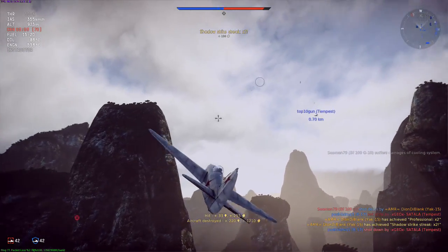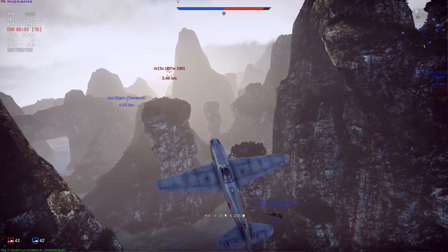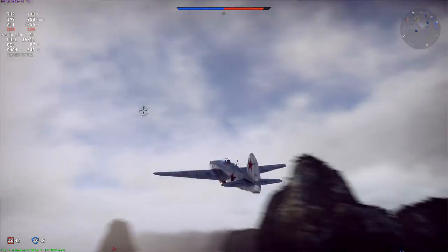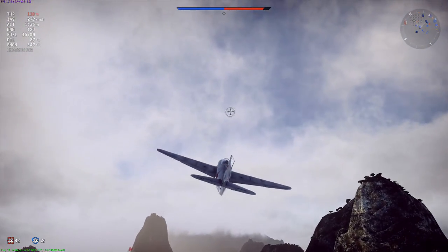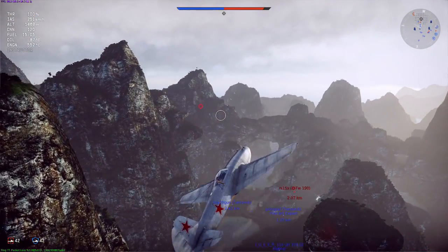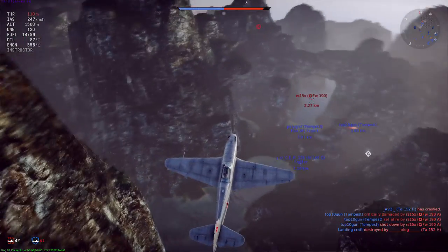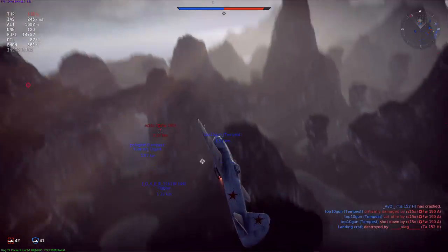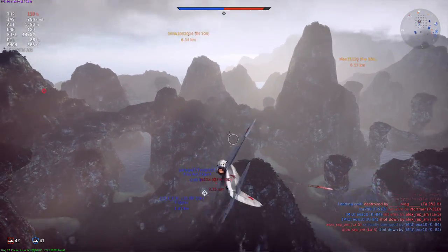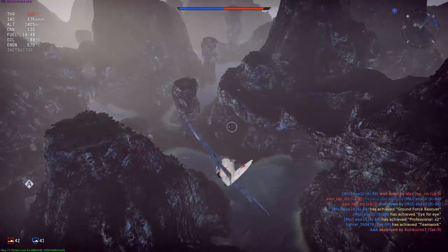Priority number one, target zero, is down. I confirmed that kill — let Stalin know. So it's kind of like a cycle: climb up into the sky, dive down, make sure you can kill singled-out targets or a few targets. If you go into a furball, make sure you have enough speed so you can boom and zoom and get the hell out of there.